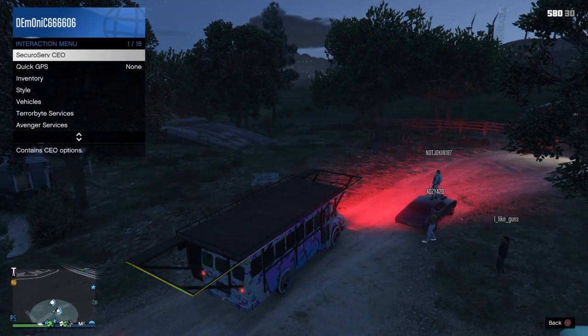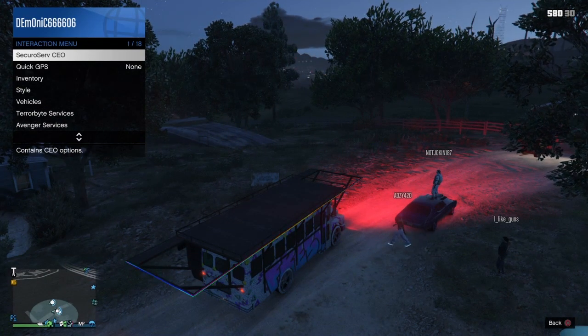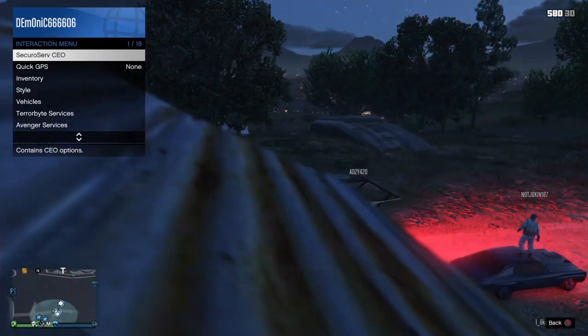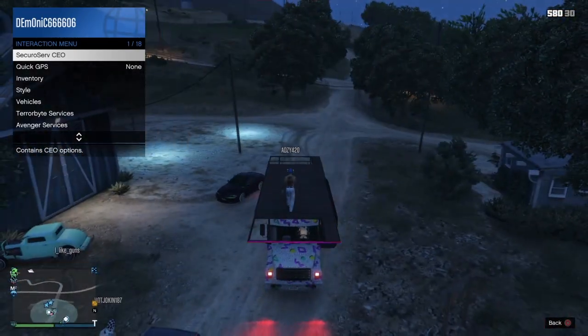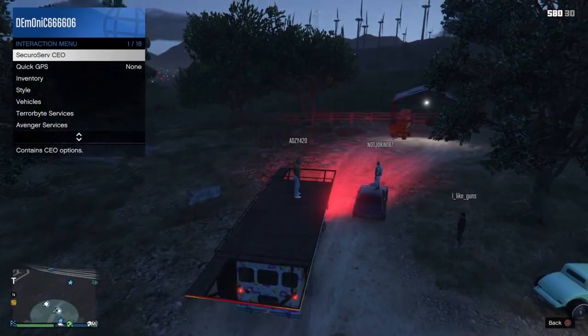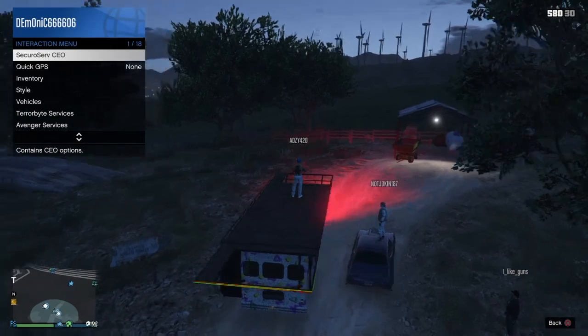Once your friend is glitched out, the person giving the bus needs to start up their CEO and send the helper — the passenger — a CEO invite. The passenger then accepts the CEO invite and hops into the bus.